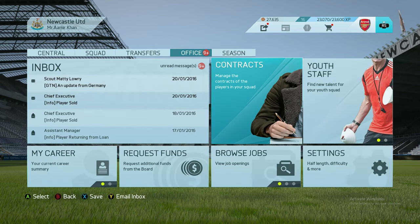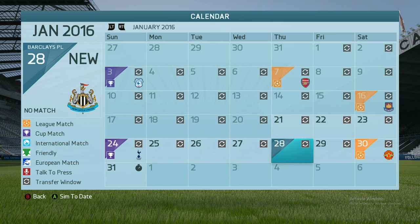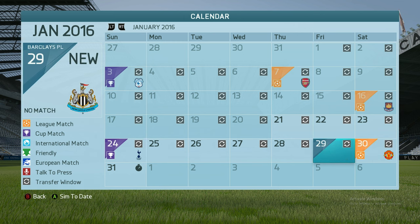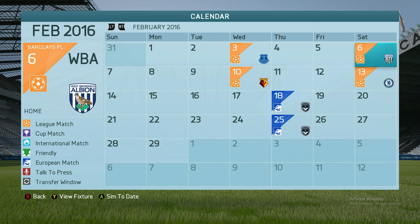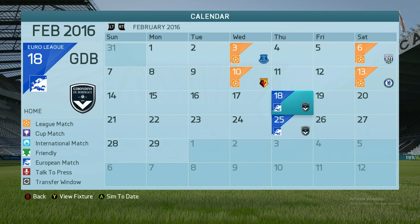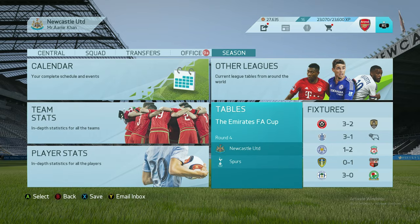Let's see if we can get them. Looking at fixtures: we've got a cup game against West Ham, a cup game against Tottenham Hotspur, only a week before the transfer window closes, a home game against Manchester United, away to Everton, home to West Brom, away to Watford, away to Chelsea, and two games in Europa League. We're into the fourth round of the FA Cup — hopefully we'll get a trophy this season.